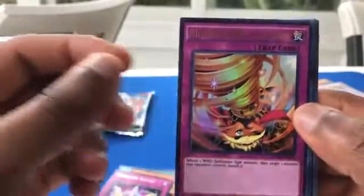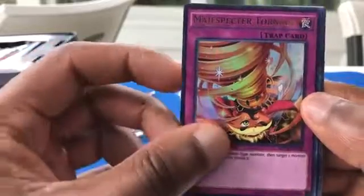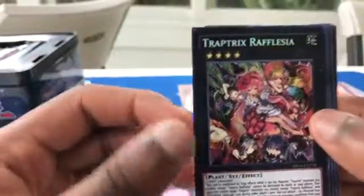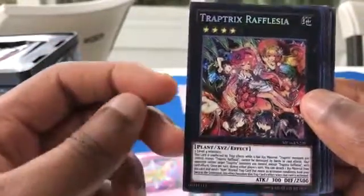Magispector Tornado is my Ultra Rare — tribute one Wind Spellcaster-type monster, then target one monster your opponent controls and banish it. I love how they say 'banish' now — somewhere along the way they changed the terminology to being banished. Trap Tricks. Raffalisha — she's a monster, XYZ monster. Two level four monsters for this. Nice defense. Secret Rare though.